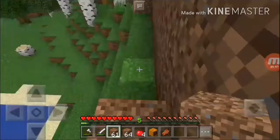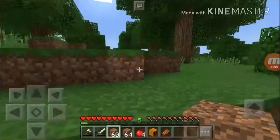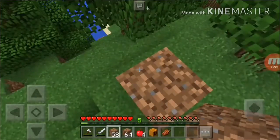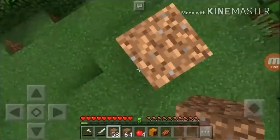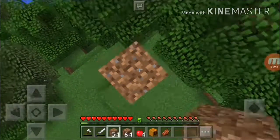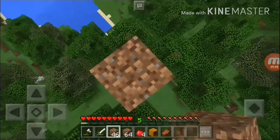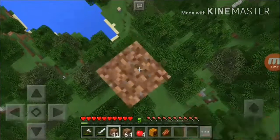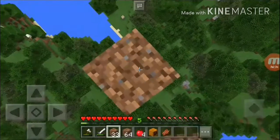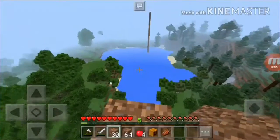Let's place our tower here — oh, this is dangerous. No need to worry though, there's water on the side of our tower so we can just jump out into the water. Our tower should be high enough for me to see the area. I think this will be enough.